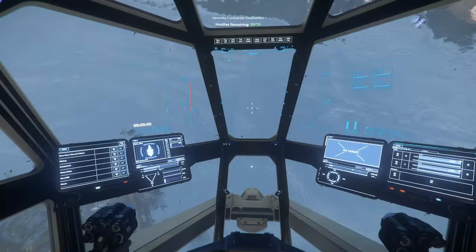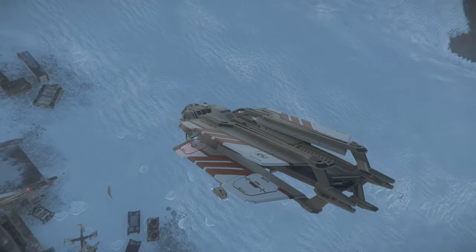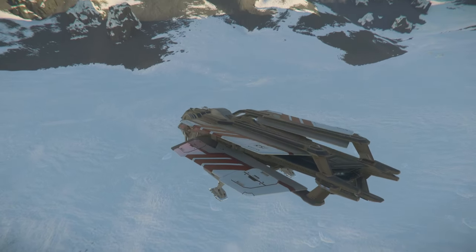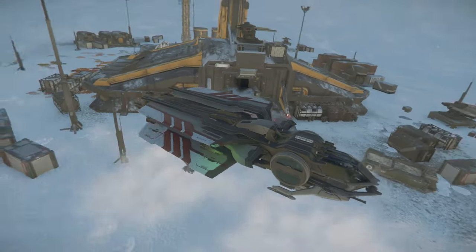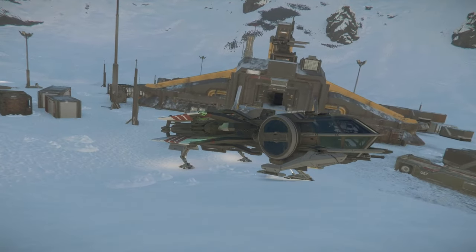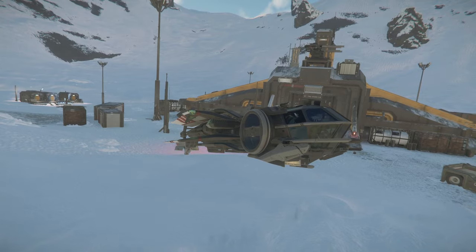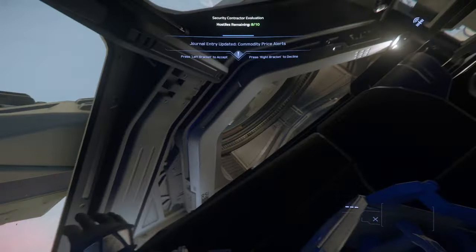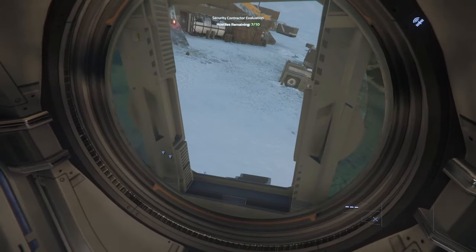We still have security guards down there, so that's good. I was going to face the bunker but I want to get a nice screenshot. Nine out of ten hostiles remaining — that means eight out of ten hostiles remaining. The security guards are putting in work and we don't have to worry about taking out everybody. Seven out of ten remaining. Let's get a screenshot while the AI do all the work for us — that's our thumbnail right there, guys: our very first bunker.